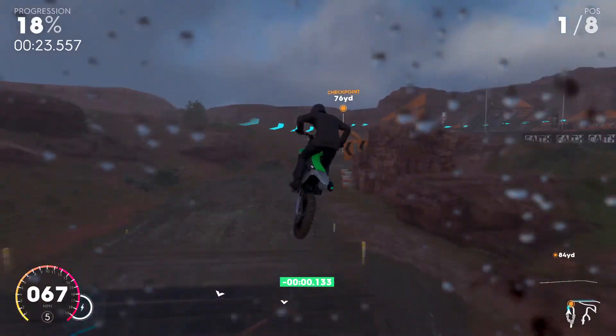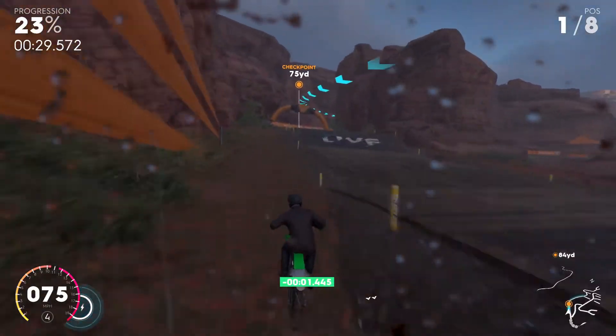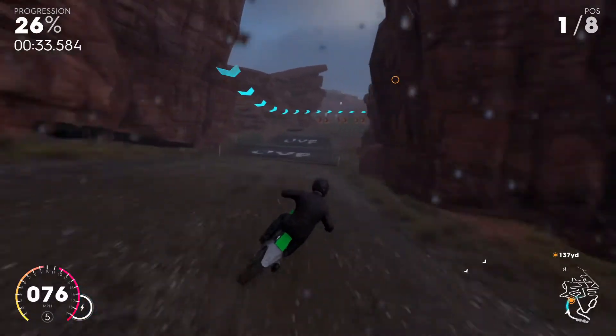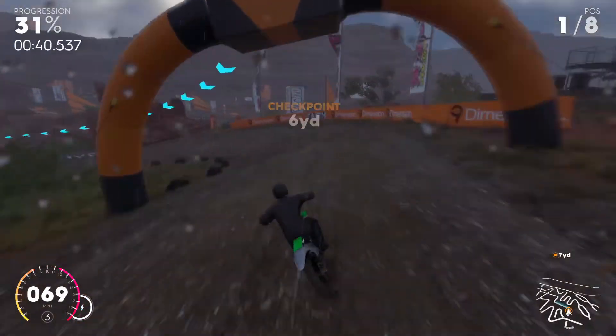The left side here lines you up for taking this sharp turn. Let off the gas and hit it again and you should make the turn just fine. Go on the left side of those jumps to take that shortcut, hit this jump with a spot of nitrous, clear that tabletop, and then hit a little bit of nitrous to clear the next jump and keep your speed going.